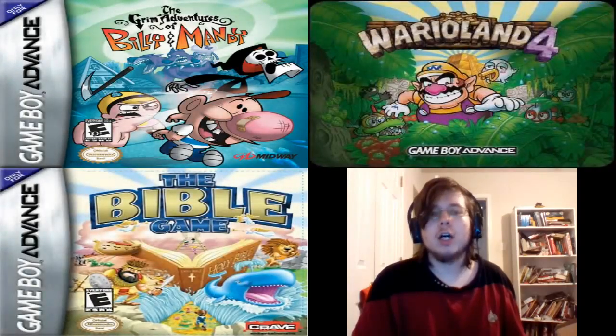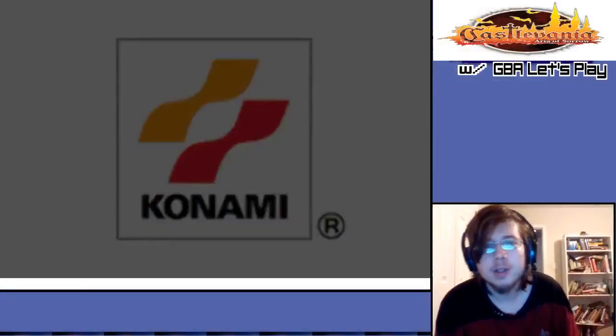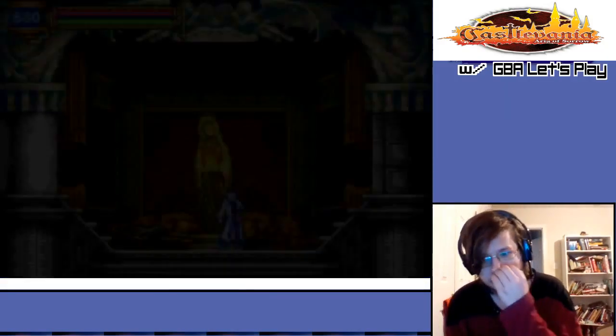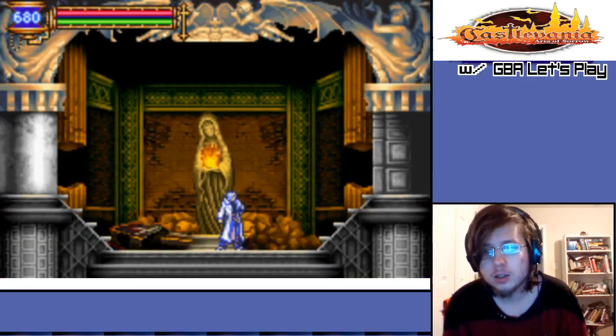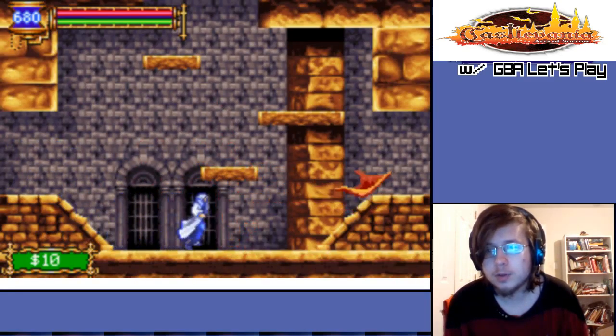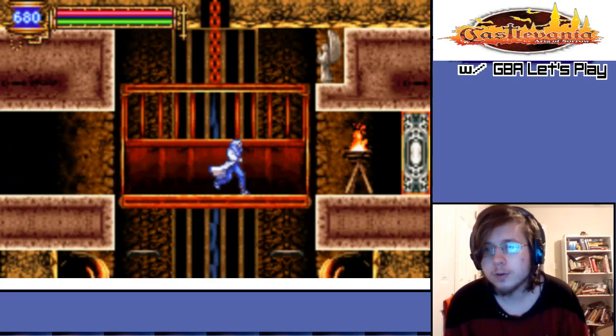Hello and welcome back to GBA Let's Play, where we play the jewels and the junk of Nintendo's most advanced system. It's the Let's Player today, so we're doing Castlevania again, in the arena. We have three hallways to go down, no idea what either of them do. Love the music here. So we're going to go first hallway first.